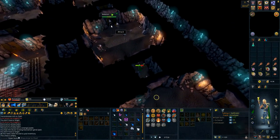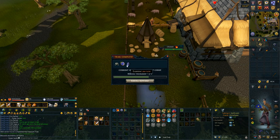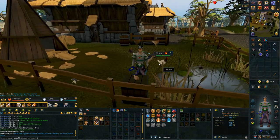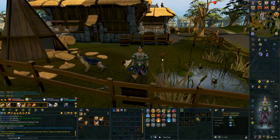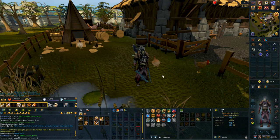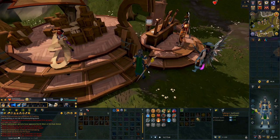I decided to do a random easy clue and ended up getting half a mil. I got a Guthix robe top — I don't think it's a fortunate component and I don't think there's really any use for it. If it is a fortunate component, I'll obviously use it later on, but I don't think it is, so I'll probably have to put that in my player-owned house eventually.